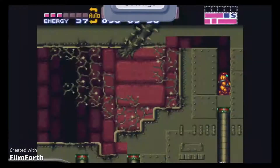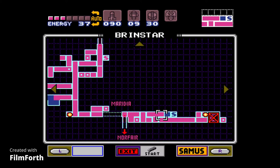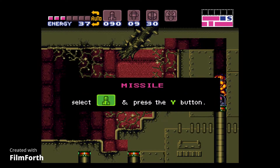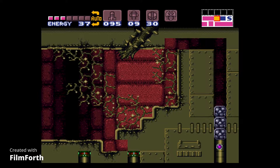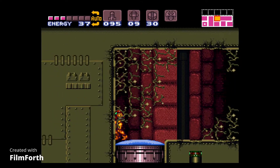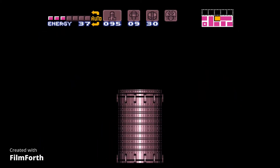We're back in this area. Normally you cannot do this until you get a power-up which is going to take a while to get, but I did a little sequence breaking with some bomb jumping and I'm actually in here. We can get the missile pack — this is Crateria's hideout by the way. That's missile pack number one.